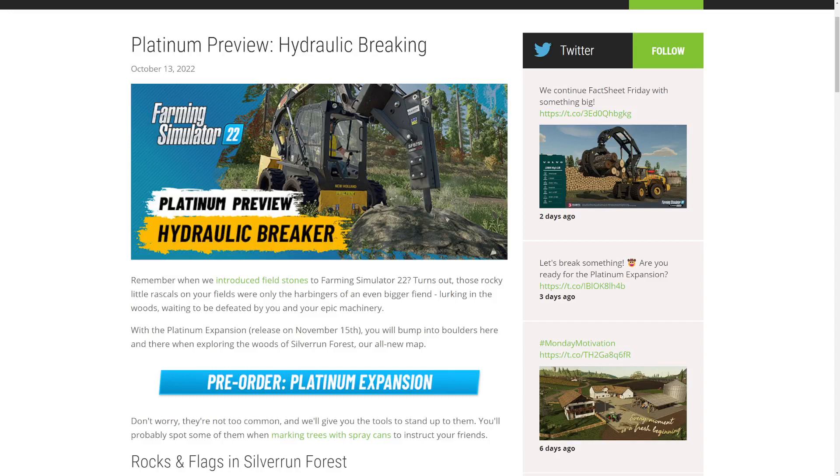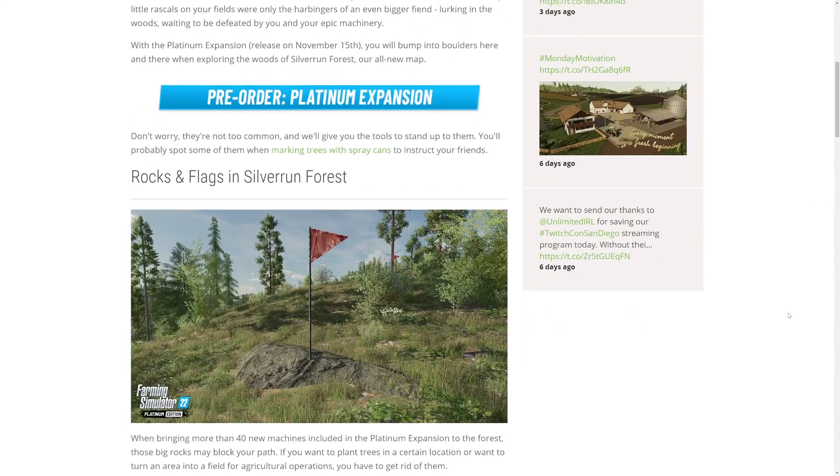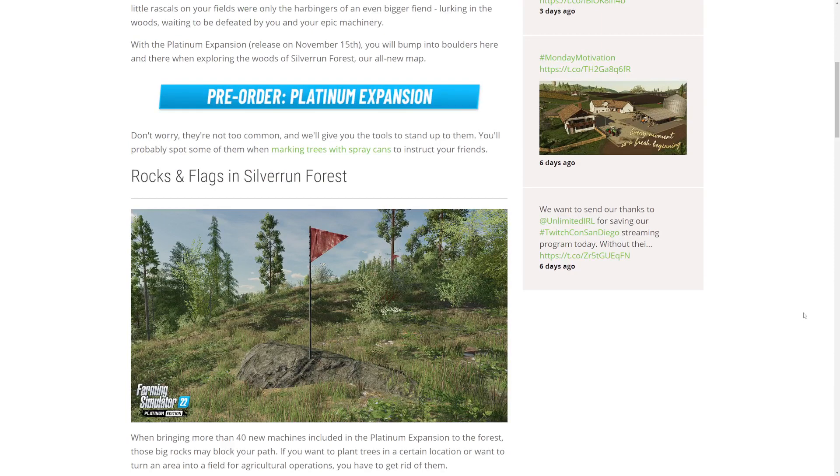They talk about the introduction of Field Stones and how that has led to bigger and better things. With the Platinum Edition release on November 15th, you will bump into boulders here and there when exploring the woods of Silver Run Forest. You'll be able to mark boulders, and remember marking trees is also a new feature — that tells people what to cut and what not to cut.